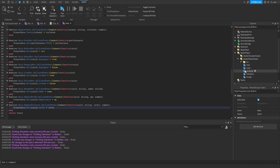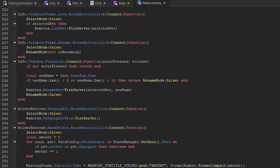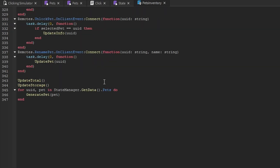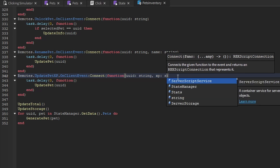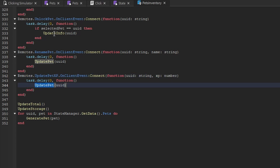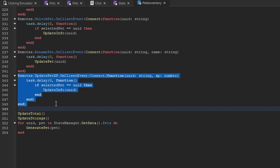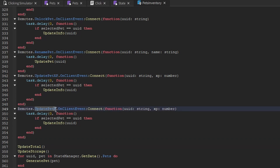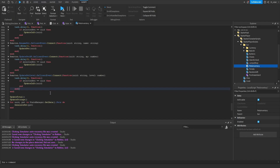We go inside starter player, inside starter player scripts, inside the GUI, and open the pet inventory local script. We copy the rename_pet handler and replace it with update_pet_xp, getting the UUID and XP as a number. Instead of calling update_pet, we copy and paste so that if the selected pet matches the UUID we call the update_info function. We do the same again for update_pet_level, getting the level argument, and also call update_info for that remote.